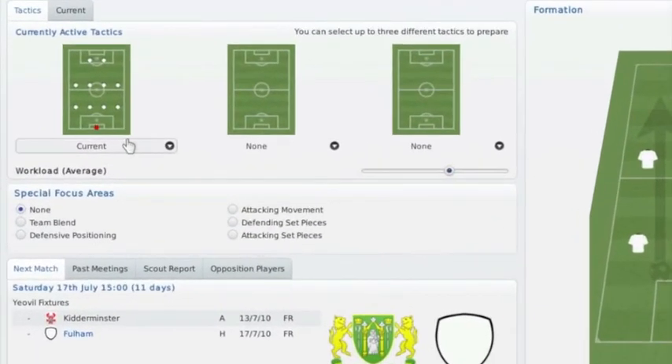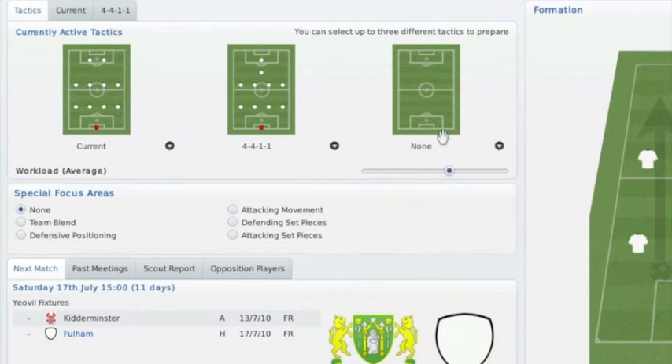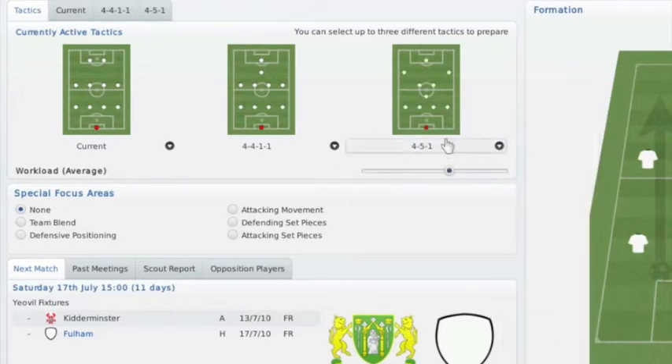Algrimio here, let's jump straight into the film tactics on the FM11 demo. Straight away you're probably going to want to have your back-up set. 4-4-2 is pretty much guaranteed — it's the bog-standard formation you're going to want to use, and you're never going to want to stray too much from that, especially at home. Away from home, if you're not sticking to 4-4-2, you're going to go 4-4-1-1 or 4-5-1.